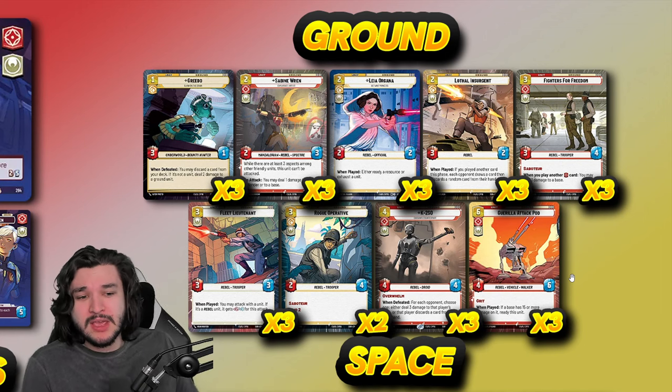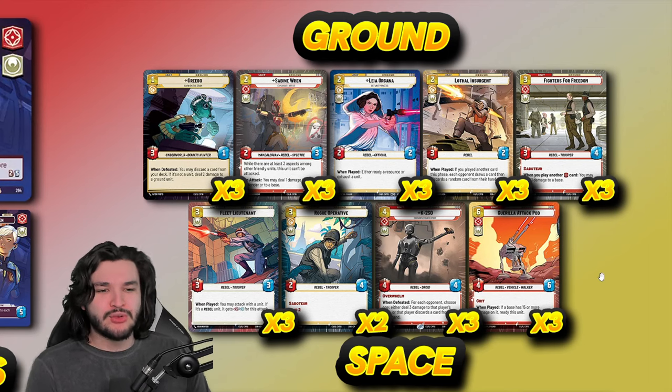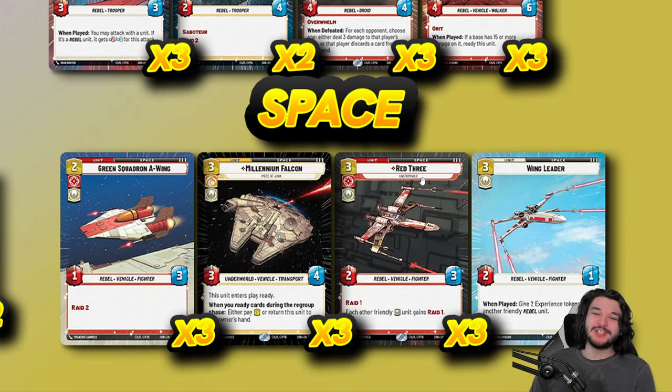Now the space units — one of the main reasons to be playing yellow. Three copies of Green Squadron A-Wings: one of the better two-drops, attacking for three in the air on turn one is really strong, though it's only one power on defense, so be careful. If your opponent's space units will outclass yours, you may just want to go for a ground strategy.